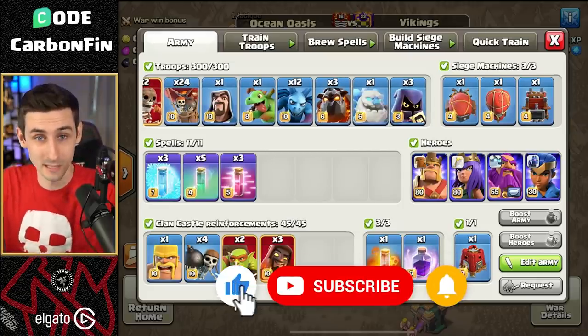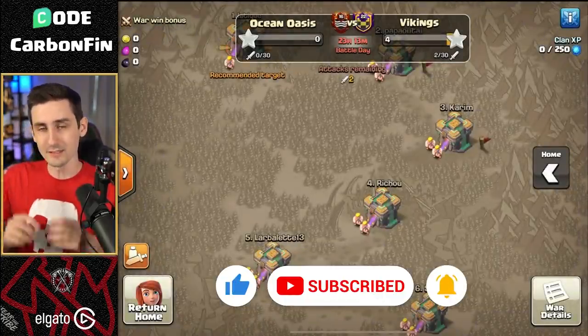The first attack is going to be a Blizzard Lalo. Then the next two are going to maybe be bowlers, some Queen Charge baby dragons, which we've done videos on before. I'll link them down in the video description or they'll be in the iCard here to the top right of your screen.